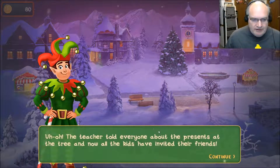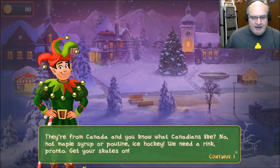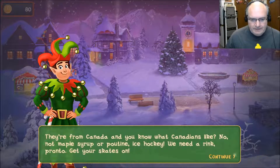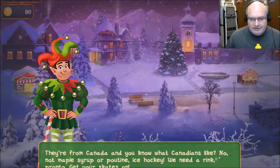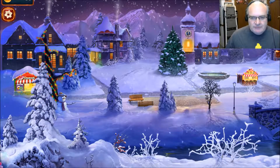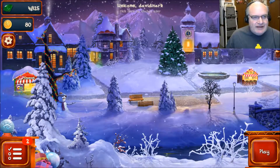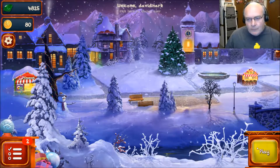I still have a ways to go. The teacher told everyone about the presents and now all the kids invited their friends — they're from Canada, and you know what Canadians like? Not maple syrup or poutine — ice hockey. We need a rink, pronto, get your skates on. 150 gold — we need tons. Why can't I sell diamonds for coins? That would make way more sense.